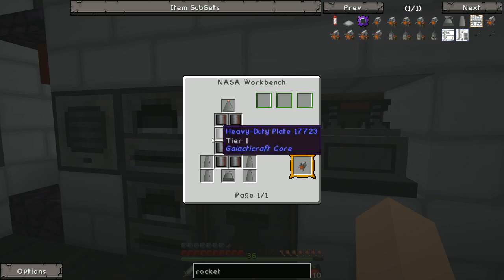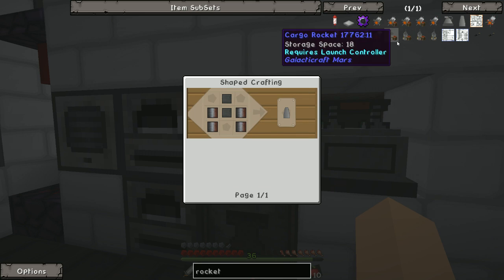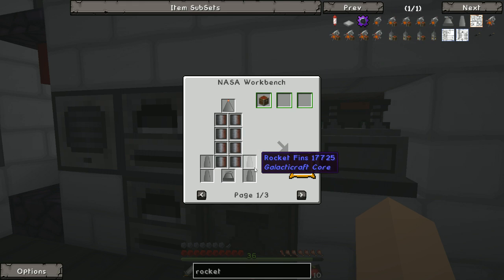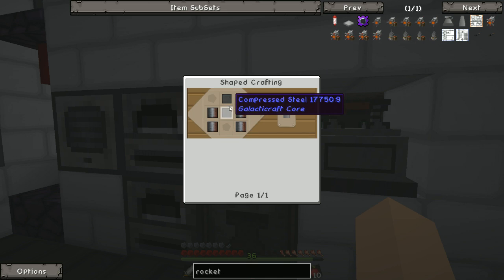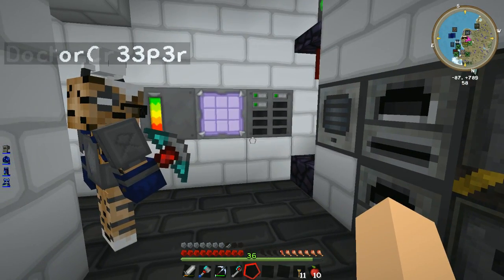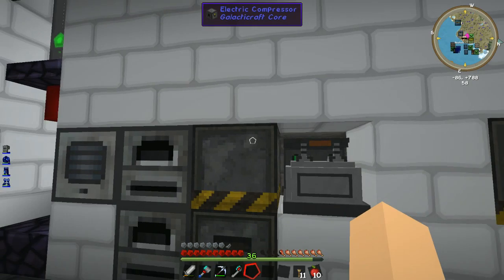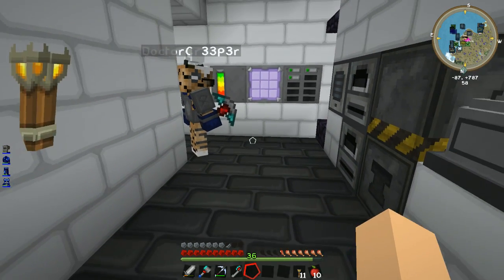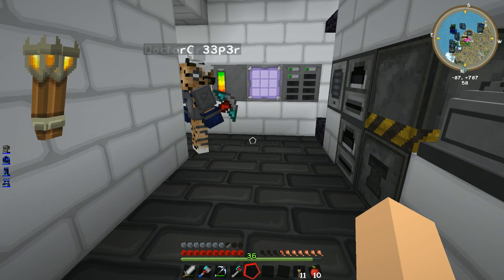We need one more heavy-duty plate, then we need to make the eight rocket fins — which means 32 more heavy-duty plates, plus 16 more steel. Once we've done that the rockets are made! I reckon in the next episode we'll have the rockets made. Then we need to look at the machinery to take to the moon and space station — like, how do we know what we need for the space station?